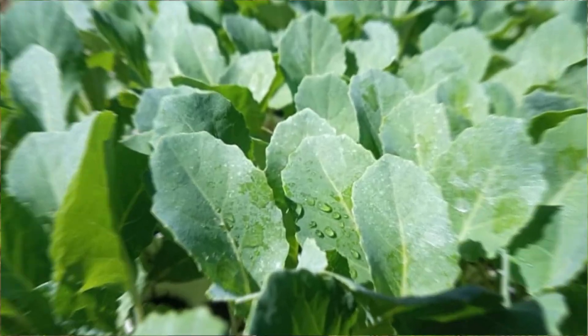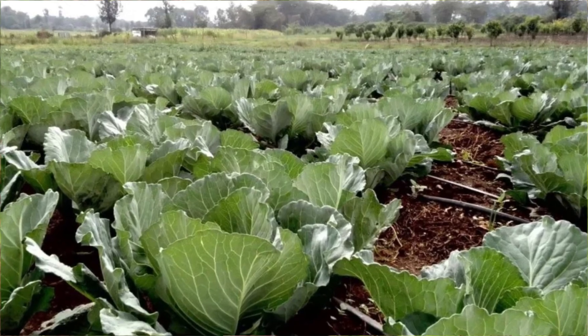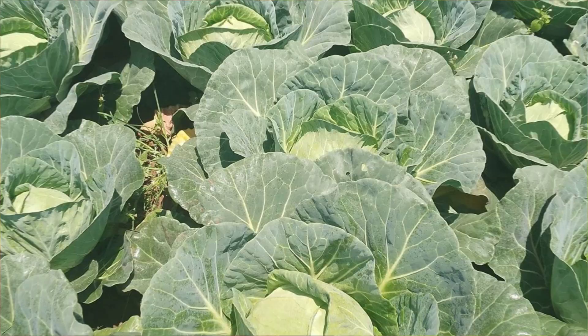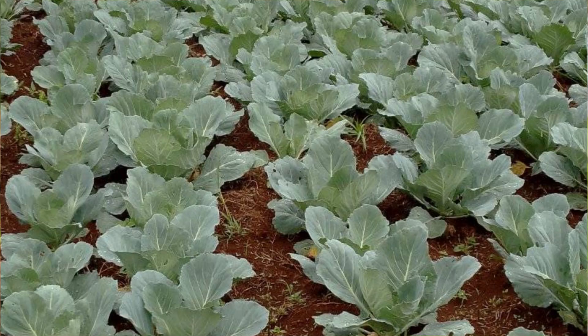Cabbages usually have four main growth stages: the seedling stage, the establishment stage, the vegetative stage, and also — the most important of all — the head compaction stage. Every activity per stage matters and must be adhered to fully. The success of one stage determines the optimal growth of the subsequent stage. Most important is also the variety you select.